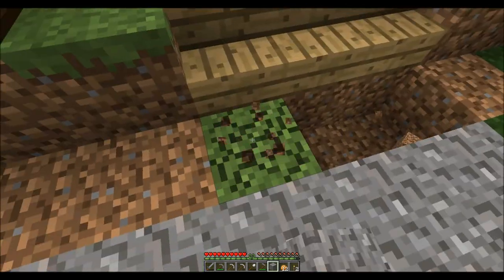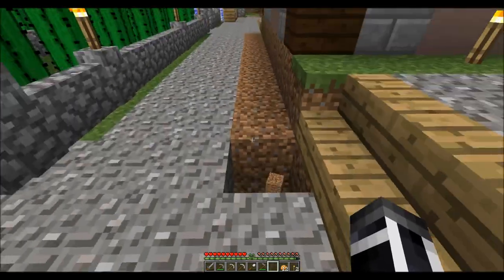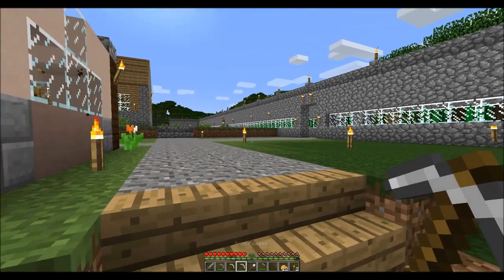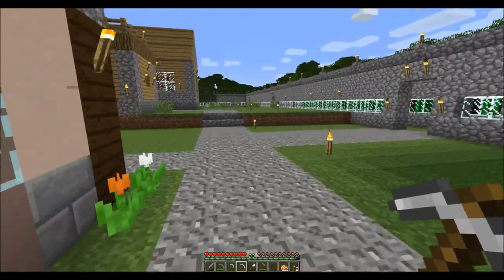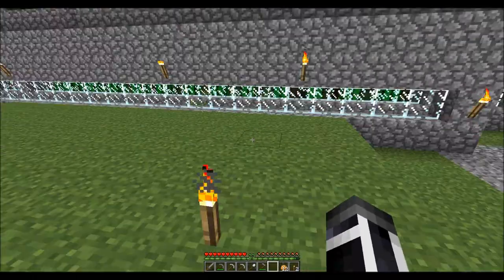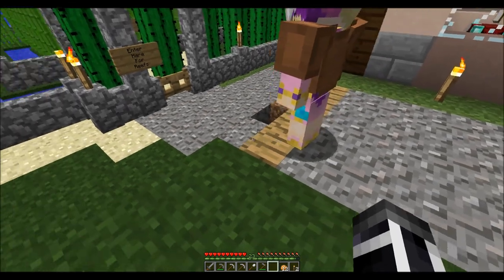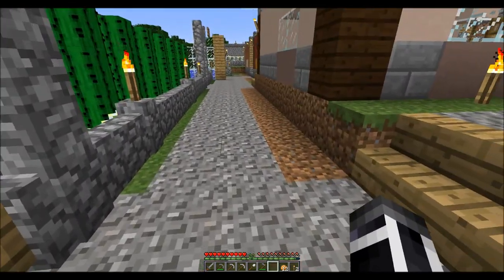Bring two more pieces of gravel over here — I got two holes right here that need to be filled. What I did was I used most of our iron up — we had like 40-something iron. I went over here and planted it right here. So he has a walkway — he can walk down.